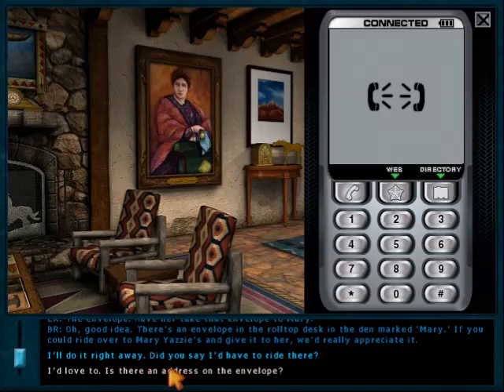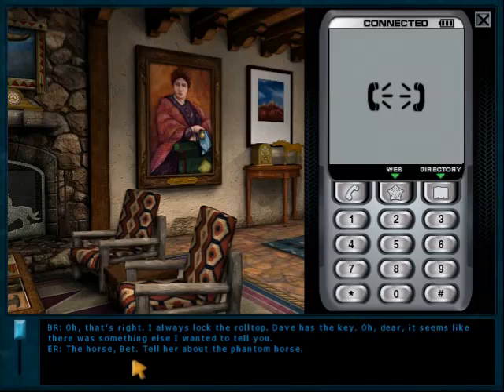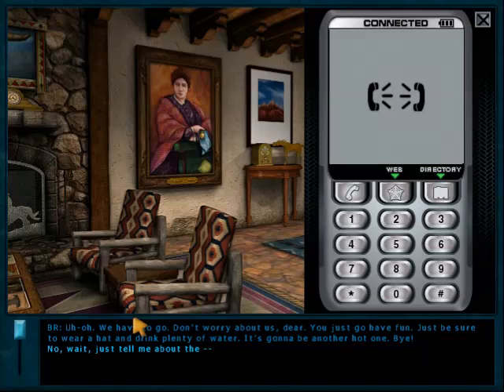With some conversation options, they say something different depending on which option you take. In that case, you don't want to pick the shorter sentence for Nancy to say — you want to pick the sentence which leads to the shorter overall conversation. I'll point that out with other conversations; we've got plenty of conversations to go through.